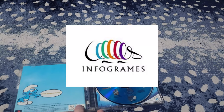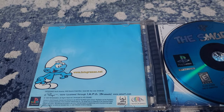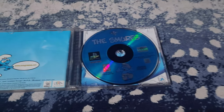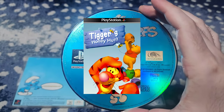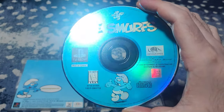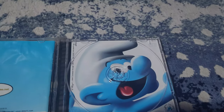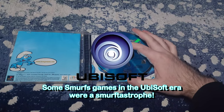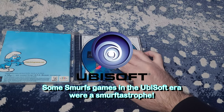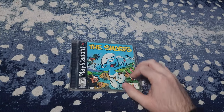All three games shown earlier were published by Infogrames. But only the PS1 version was developed by Helio Games based in Lyon, France, which later changed its name to Doki Denki Studio starting with Tigger's Honey Hunt. The Game Boy versions were developed by Bit Managers, based in Barcelona, Spain. There are more Smurfs games under the Ubisoft era, but that era was worse for the franchise, so I decided to skip that. We will showcase more Smurfs titles after the break.